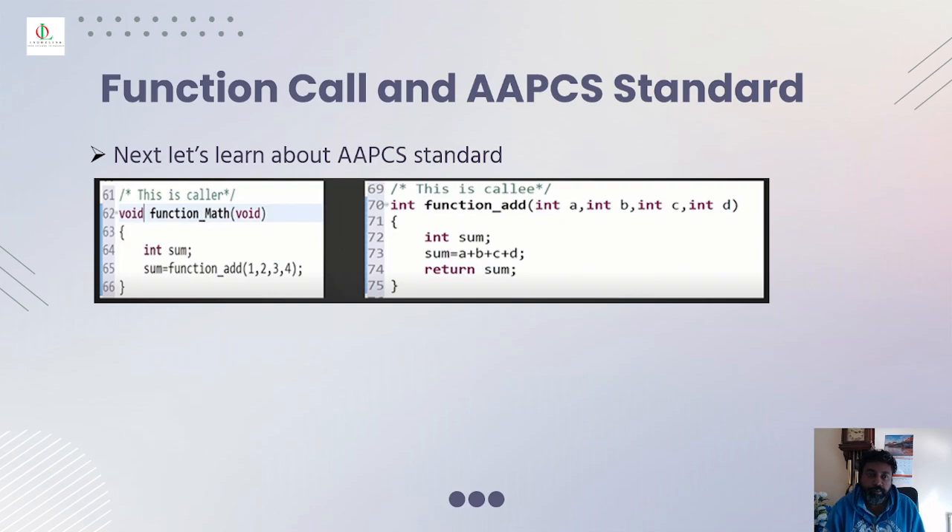Now let's move on to the next stage: function calls and the AAPCS standard. In microcontroller and embedded programming there is a function call — the first function that calls another is called the caller. For example, function_math is the caller and function_add is the callee. The function call has two different types: a function caller and a function callee.